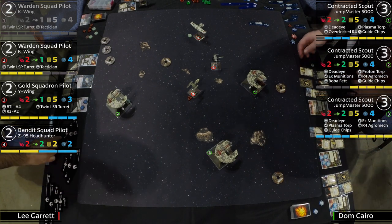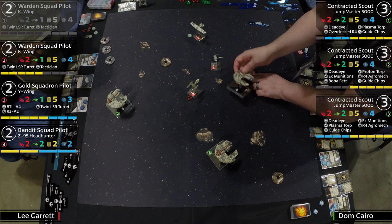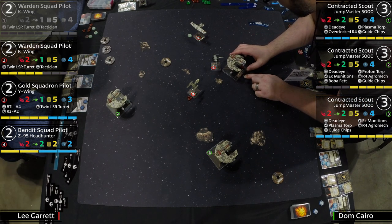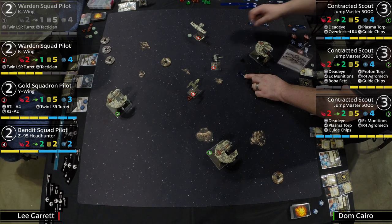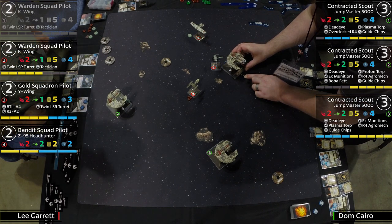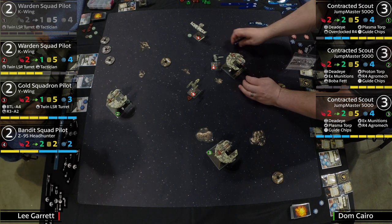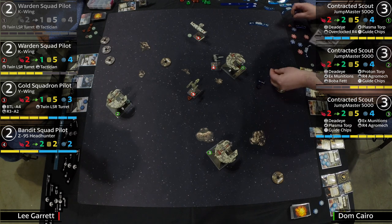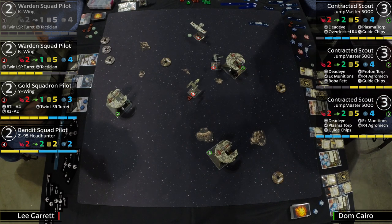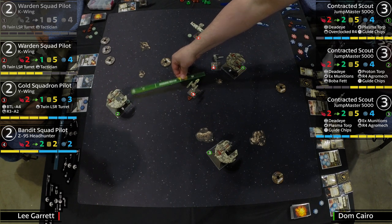He's going to green to clear stress — just getting out of dodge. I have a sneaking suspicion we haven't gotten as much stress as we should have — the list promised a lot of stress and it's not all being called. Two right turns. He could get this Jumpmaster off the board; the Z95 is going to have some primary shots. The headhunter doesn't get actions — he's stressed anyway with two stress on him. He's going to have four or five shots coming at him.